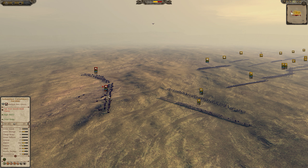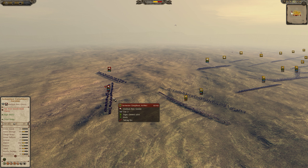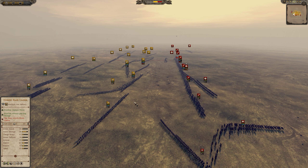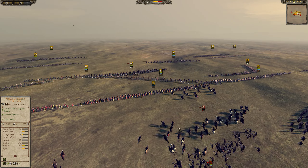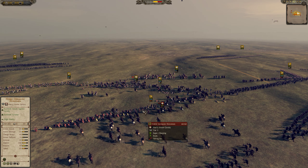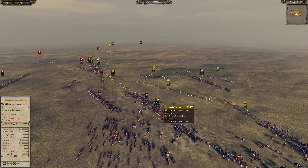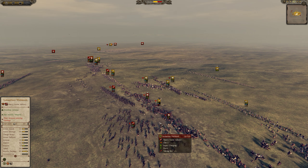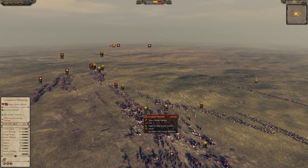Looks like we might have an engagement starting soon. They're firing at the Nordic Spears — skirmishing — but it's not super effective against infantry that has decent shields. Some standard infantry units have up to 70% chance to block incoming missiles. A frontal cavalry charge here, a bit late and a bit slow, but Noble Germanic Horsemen are still going to do massive damage to the Nordic Warriors.